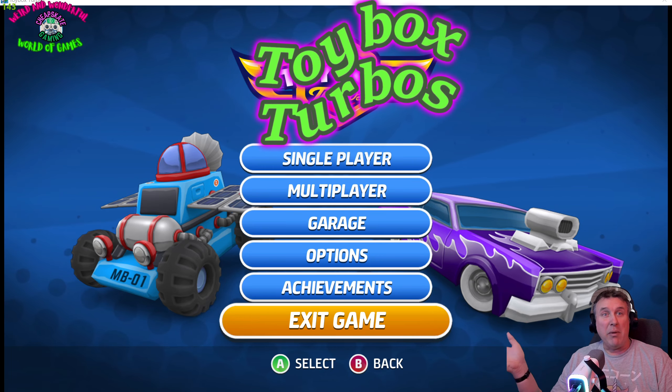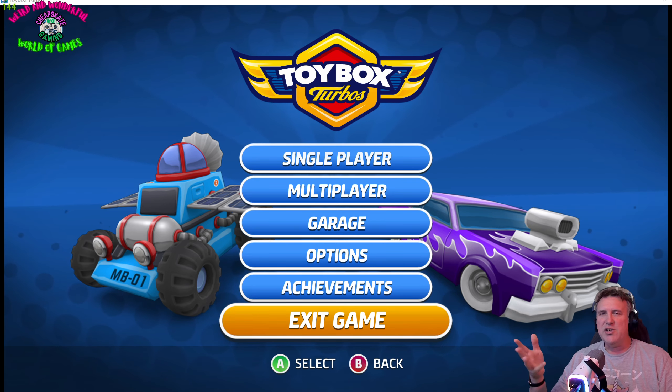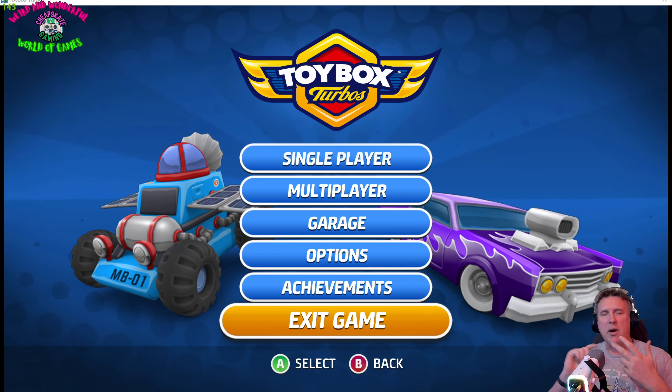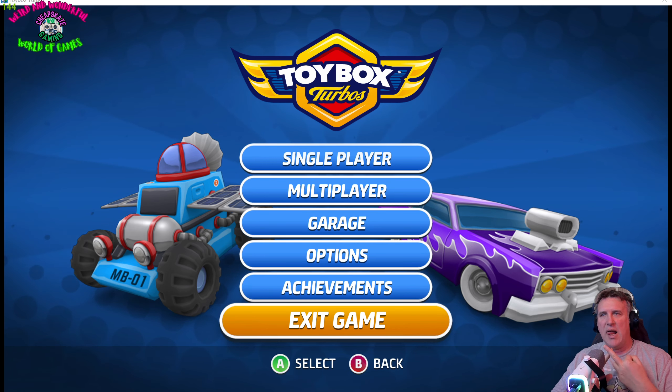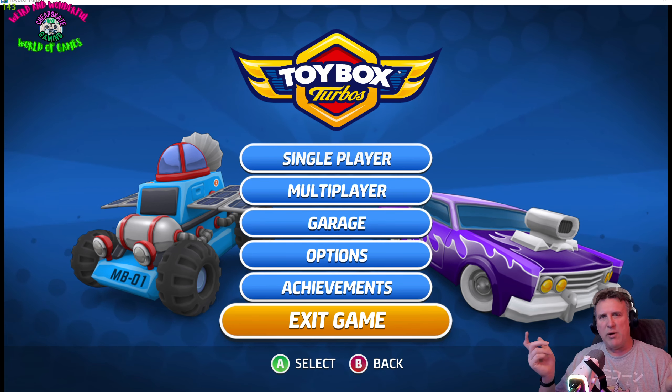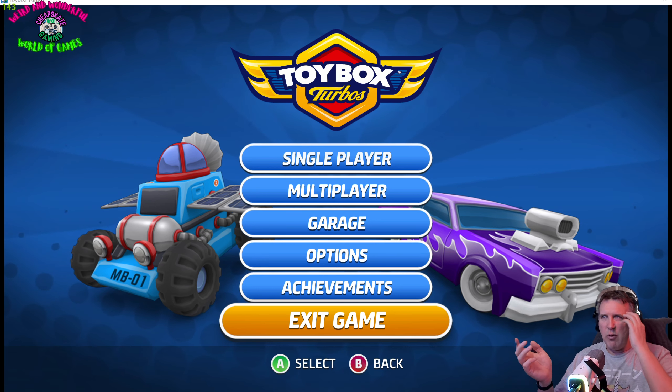Essentially, this is — remember Micro Machines? If you want a cheap version of Micro Machines, this is your game. You can pick this up; if you want a European key, you can get it for less than £1.20. A global key is more expensive, unusually — it's going to be less than £1.50, about £1.44.